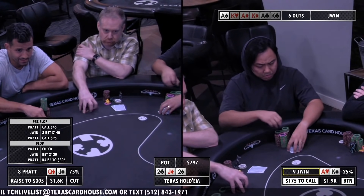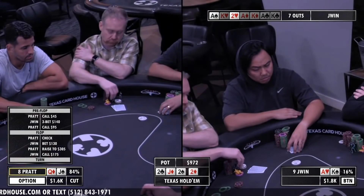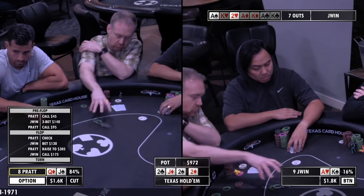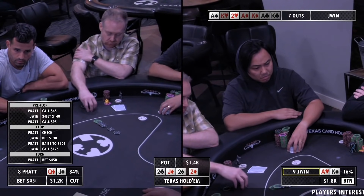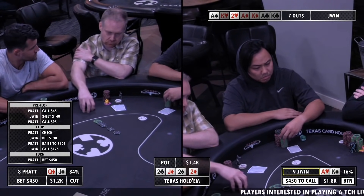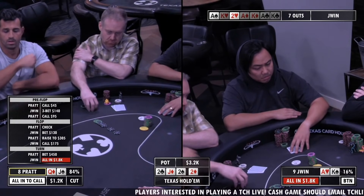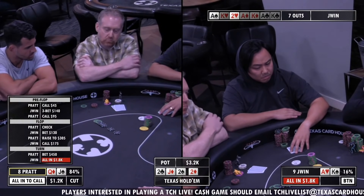Jwin is probably thinking: 'This is a curious play — what hands would do that on this board?' Jacks full might do it. Deuces full — my apologies, get it straight. Pratt betting 450 more for value — deuces full of jacks. And he is going to get shipped on by Jwin. Jwin has seen this 'let me find out where I'm at' thing more times.